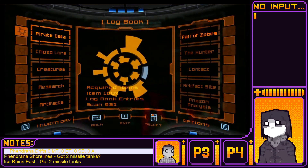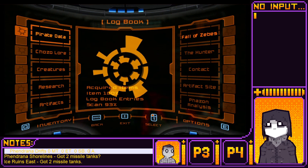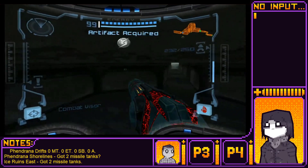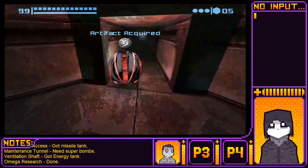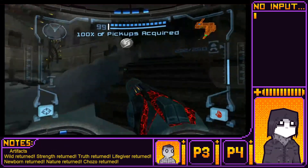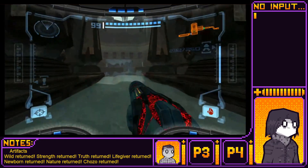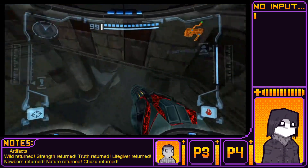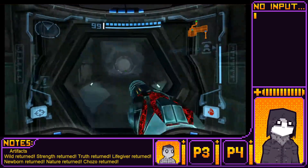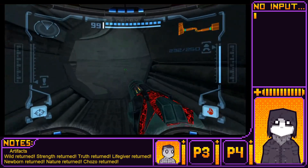Got Chozo Ice Temple. I don't have all the logbook entries, but I haven't scanned the final bosses yet, so hopefully that's what it is. Alright, so yeah, all that's left is to return those artifacts. And then the hole. Then the hole. Oh, we just gotta walk through Magmoor once more and we are done.